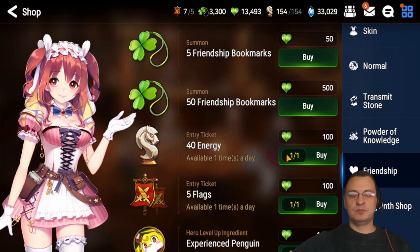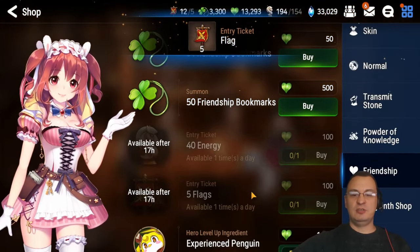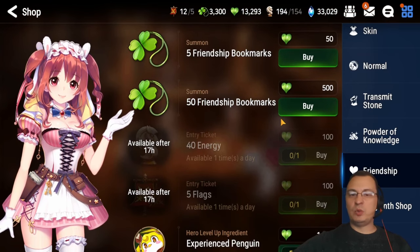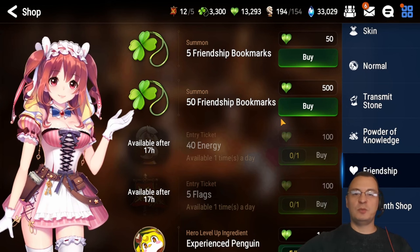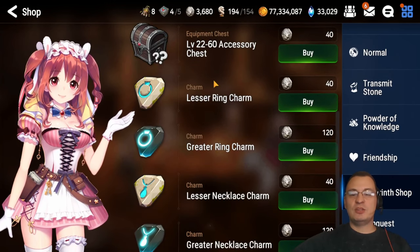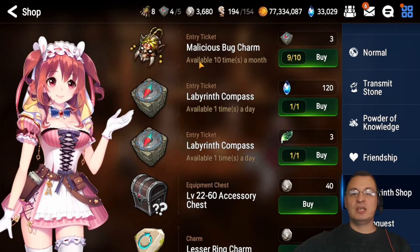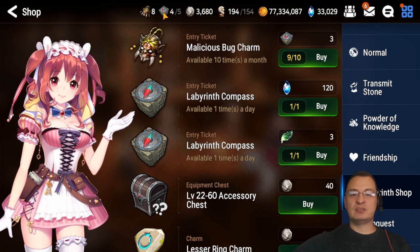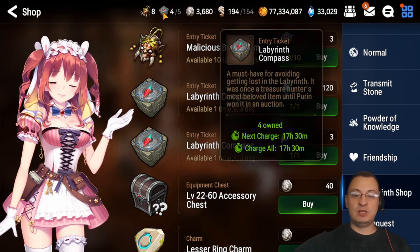In the Friendship Shop, buy the energy and also the flags every day — that's it, I don't buy anything else except bookmarks when I'm going to release two-star monsters or level up artifacts. In the Labyrinth Shop, the only thing you want to buy is charms — don't buy any of the other garbage. If you're not playing labyrinth that day, buy a bug charm so you never max out; you get one per day and there's no reason to ever be maxed out.